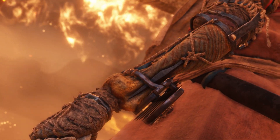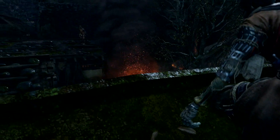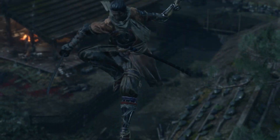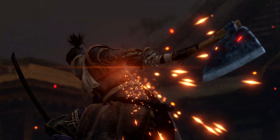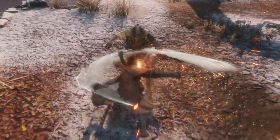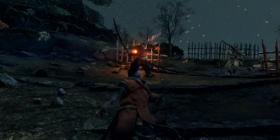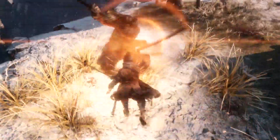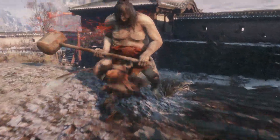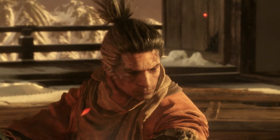The Wolf's prosthetic arm changes how he fights. This mysterious shinobi tool can be outfitted with an arsenal of powerful items, like the grappling hook — use it to explore new areas or gain a tactical advantage. Break shields with the loaded axe. Drag enemies closer with the loaded spear. Set them ablaze with the flame vent. Stun and confuse enemies with shuriken and firecrackers, or deflect heavy attacks with the loaded umbrella. Mix these powerful tools with your sword to find new ways to kill ingeniously and tip the odds of the fight your way.